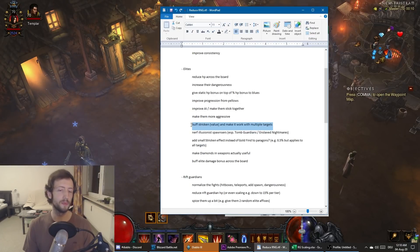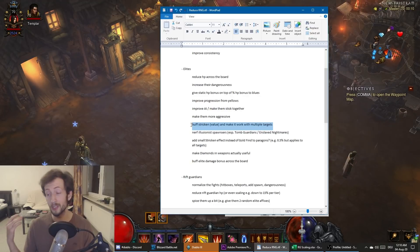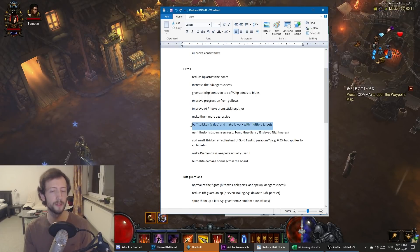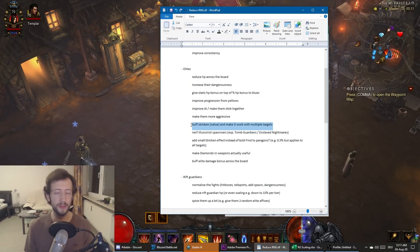I would also make a change to Stricken or introduce similar mechanics — buff the value of Stricken so you can actually finish off elites. You could also make it work with multiple targets. Right now some Rift Guardians like Choker and Perendi spawn adds — those are terrible for pretty much every build because you can't control the adds, they have too much HP to kill, and you lose all your Stricken stacks since most builds can't decide which target to apply it to. It only applies to the first enemy hit and has an internal cooldown.